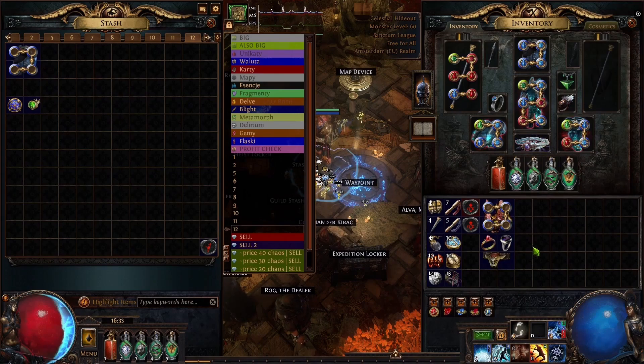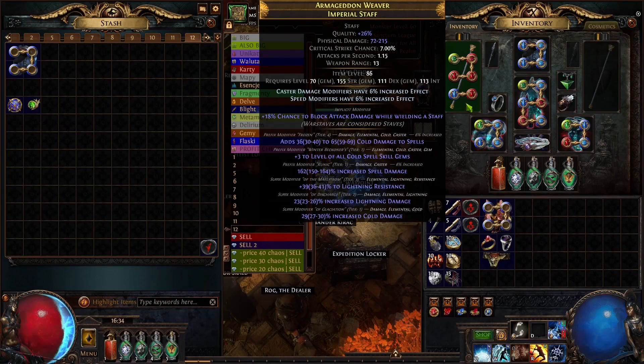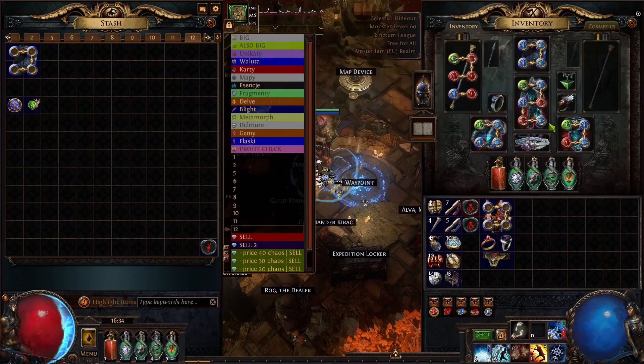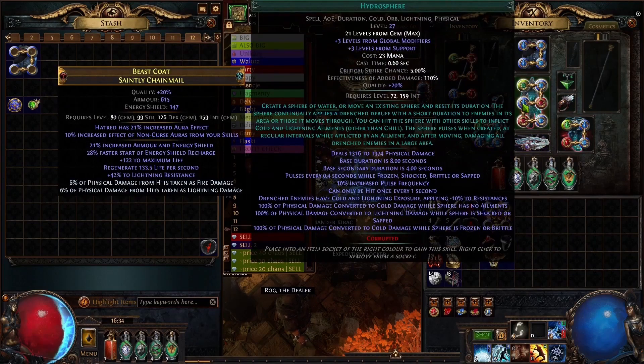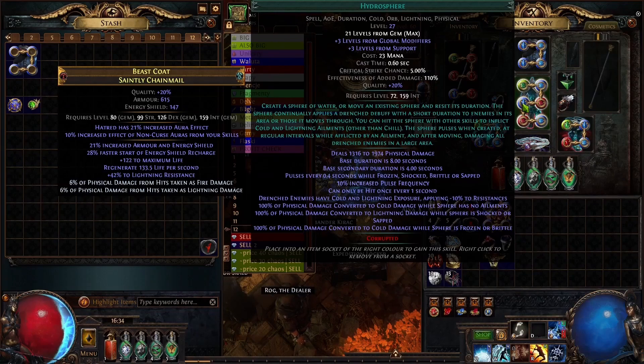From the beginning we used the staff for insane damage increase. For starters you want to get plus 3 cold. If you can't get plus 3 cold because it's too expensive you can get away with something like plus 3 lightning or plus 3 physical, because it will work on Hydrosphere. This game has so many tags that you can target with pretty much anything you want — plus 2 spell, plus 3 cold, plus 3 lightning, plus 3 fists. It's very easy to get a staff that will be useful for this skill.